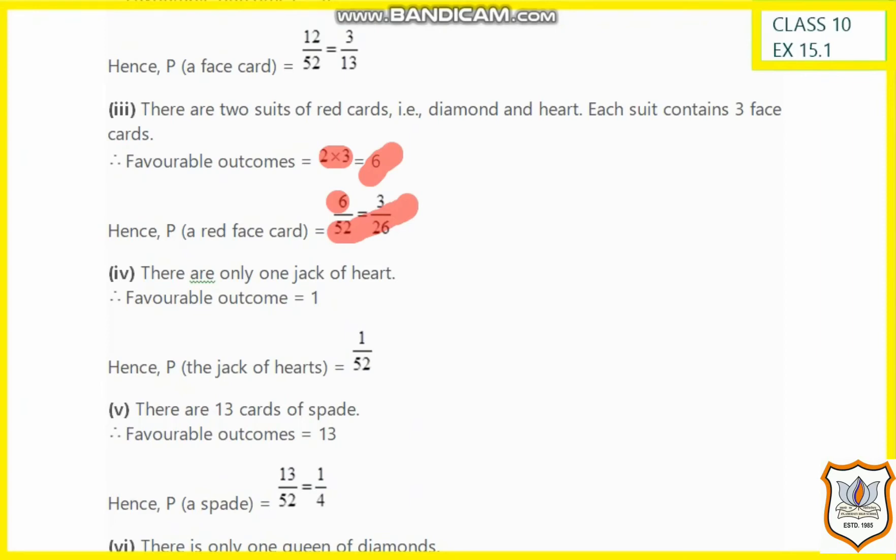In the same way, for the next question we have to find the probability of getting the jack of hearts. There is only 1 jack of hearts, so the favorable outcome is 1 and the probability is 1 by 52.